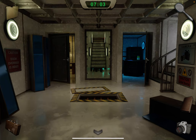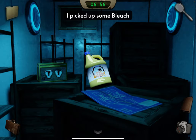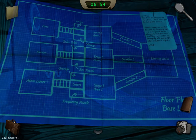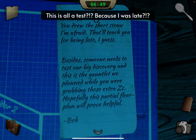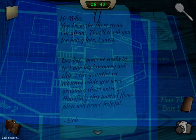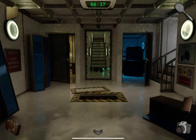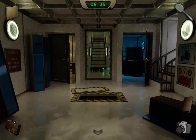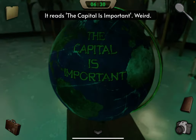Before we go up, we're going to go through here and grab the bleach. You can also look at these blueprints and this note. There's also a locked box here — we'll come back to that. Next, go up the stairs to the right and tap on the globe. It says the capital is important.